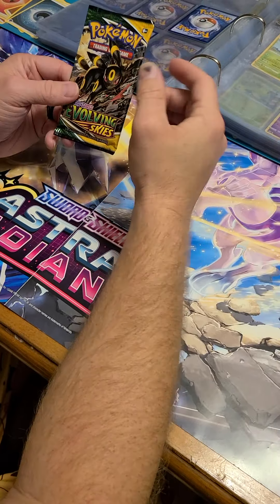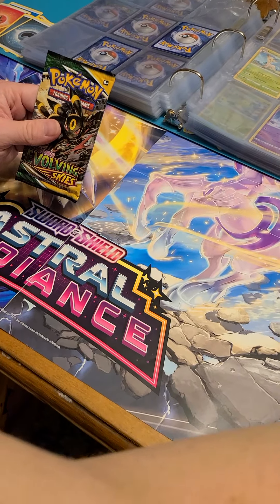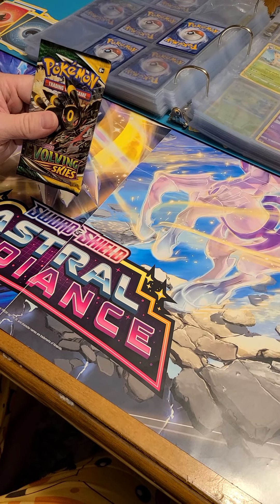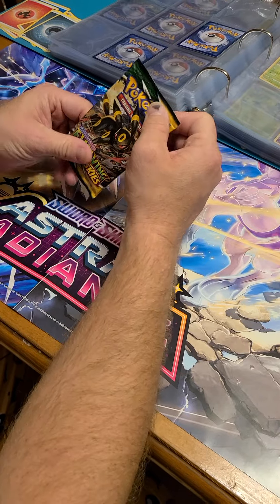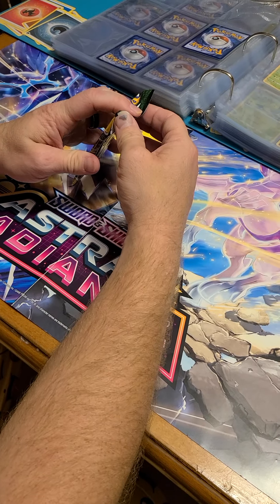As per requested, another Evolving Skies. This is the last one I got out of the box, so looks like the next group will probably for a little bit be Astral Radiance, Brilliant Stars, and Fusion Strike. I've got two of each of those, so we'll go through some of those, and then I'll hop back over to the one other pack that I can't remember the name of.